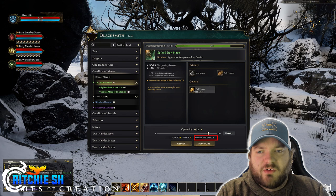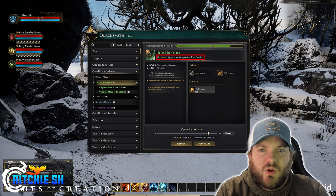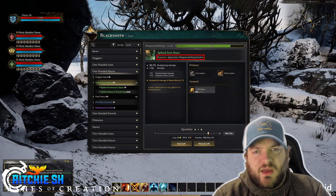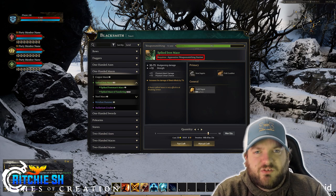Moving on, you may notice that each item requires a specific workstation level to craft at. In this case, you need an apprentice weaponsmith station. This will tie into nodes and governments, requiring you to find a node that has your needs as a crafter or a governor that's going to support your needs — potentially even causing you to uproot your home and move to a different node that will fit your crafting lifestyle.